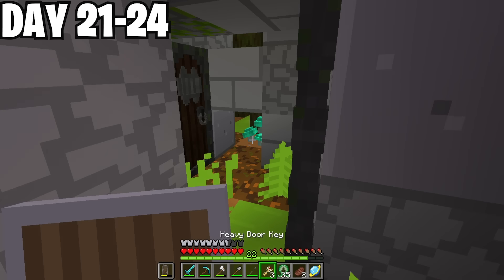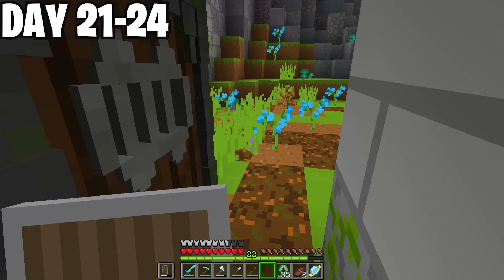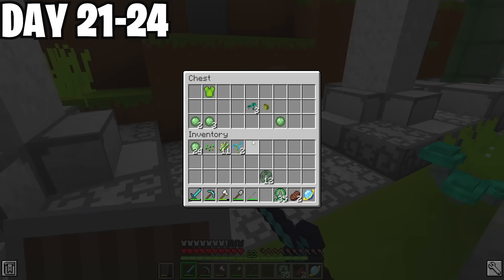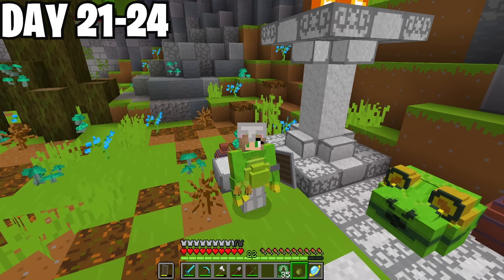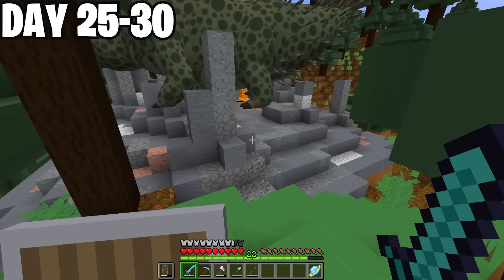I made it all the way through with no sign of any more mobs. Is that a Frogon dragon? So cool! I opened the chest — yes! The egg is inside! I did it! I got my Frogon dragon and defeated the Frogon dungeon!